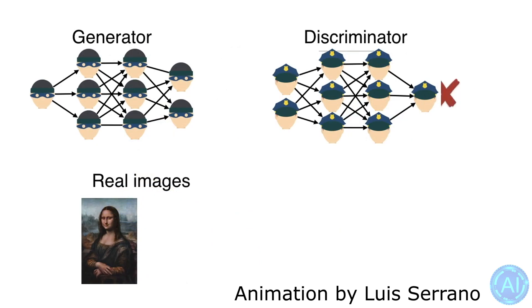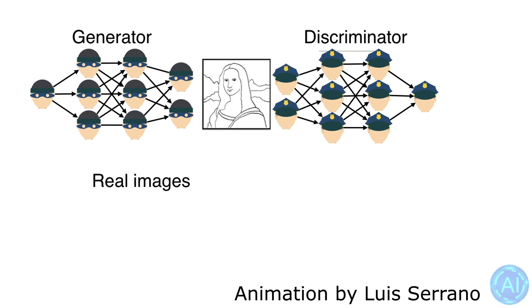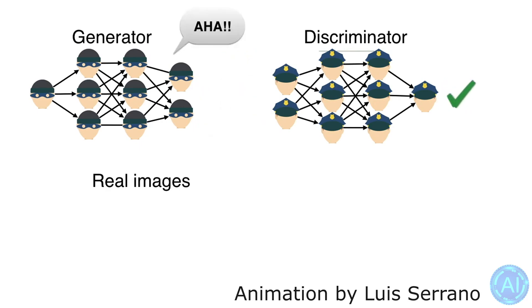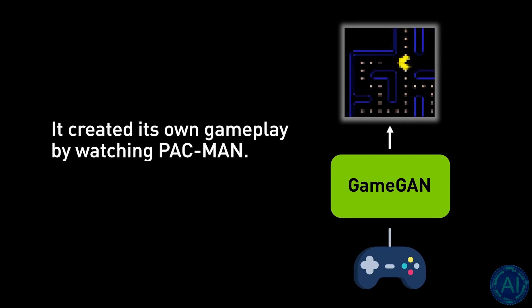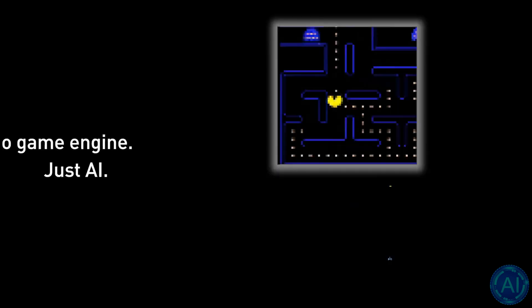GANs can make pictures that resemble photos of human faces, despite the fact that the faces don't belong to anybody. It achieves this level of realism by combining a generator that learns to create the desired output with a discriminator that learns to differentiate actual data from the generator's output. The discriminator attempts not to be deceived by the generator, while the generator tries not to be tricked by the discriminator. NVIDIA introduced GameGAN — the first neural network model that replicates a game engine using a GAN — around this time last year, showing it replicating a fully working version of Pac-Man. It's now being utilized to recreate Grand Theft Auto 5, which shows just how quickly this field is advancing.